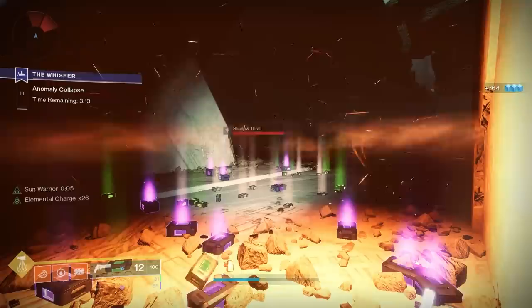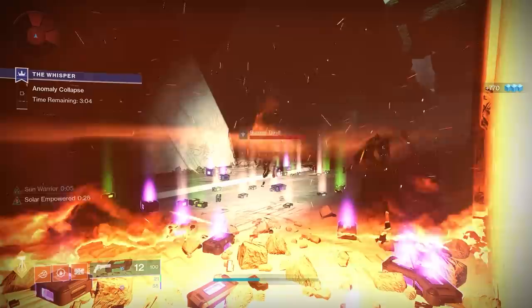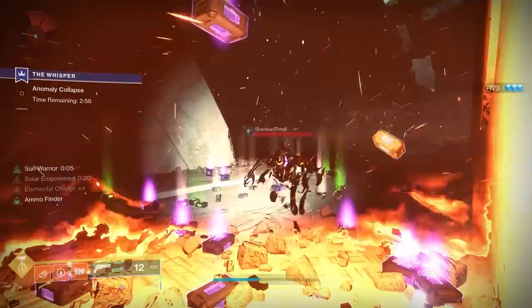Those are our tips — let me know in the comments if we missed anything. Just to recap: Momentum Control for your Crucible-based kills. Stack your strike and public event grind together. Elemental kills are fantastic to do inside of either Shuro Chi or the Whisper mission. And if you're a Sunbreaker, bottom tree hammers — take advantage of Sun Warrior and go make a sandwich. Thanks for watching, and as always, slap that like button.